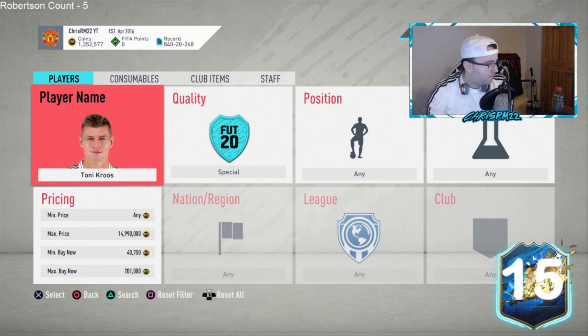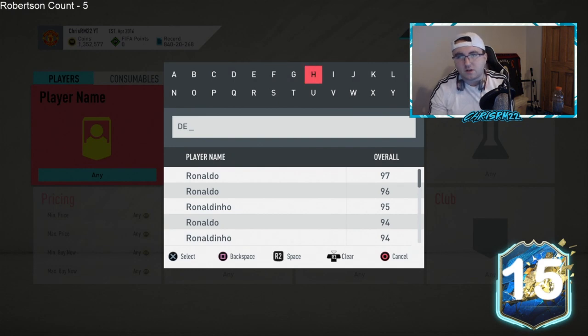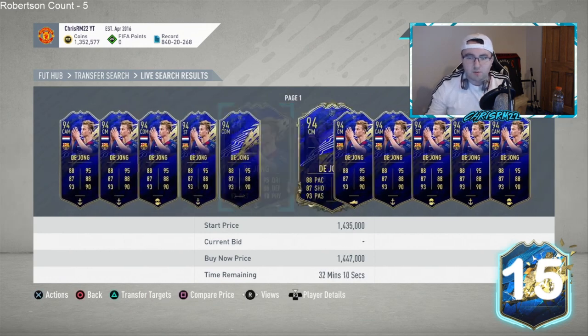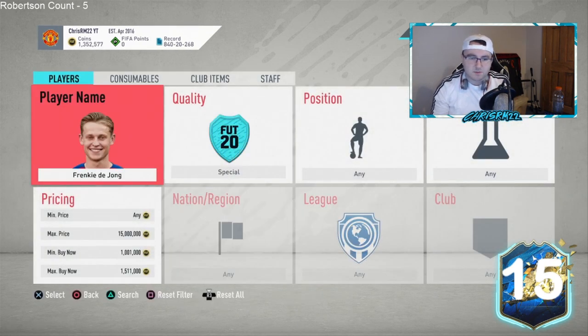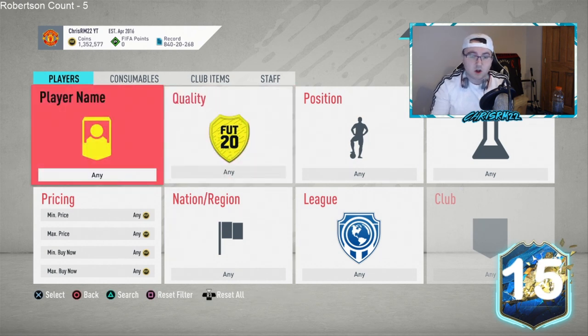Odegaard, Messi, Suarez, Benzema — all likely to get in. Now let's talk about De Jong's Team of the Year card, because it's been falling off a cliff lately. He was up at about 1.85 million last week and now he's close to 1.4 million flat. If the TOTS card is better, the TOTY De Jong should rebound; if the TOTS is better, that TOTY will keep dropping — just like Robertson and Trent did — giving extra supply and a better, maybe more affordable alternative.